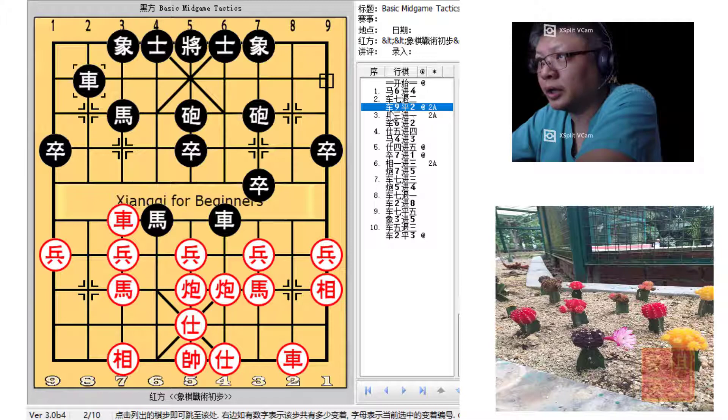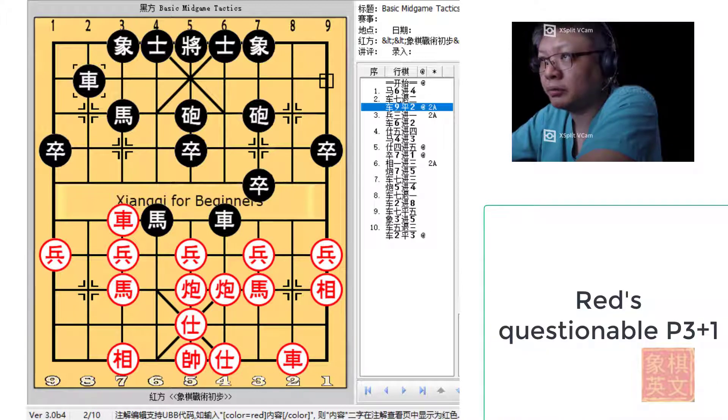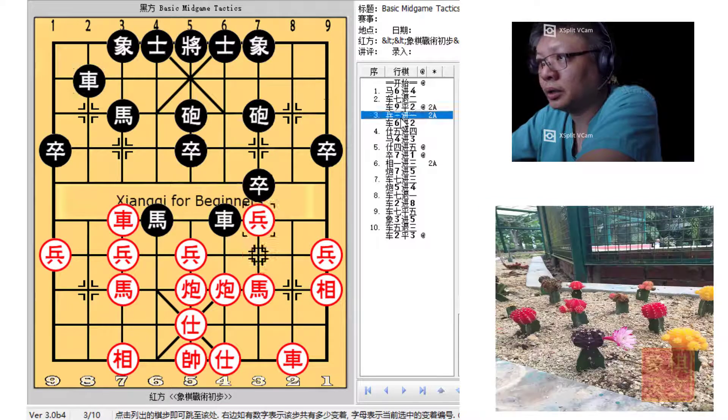Another move that the computer program suggested was H3+2 to link the horses up. At this point, Black would have a slight advantage of almost 200 points. In the book, P3+1 was advocated. However, this move was a little bit questionable.